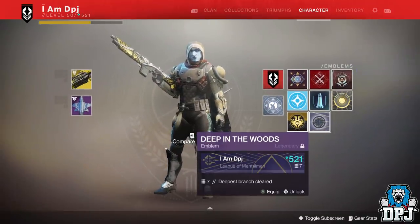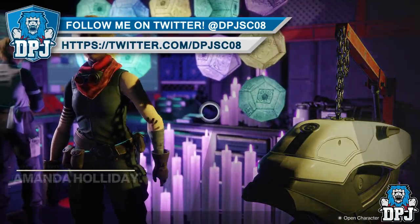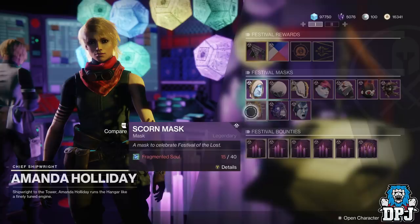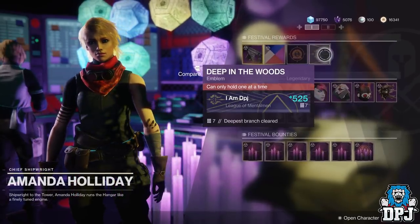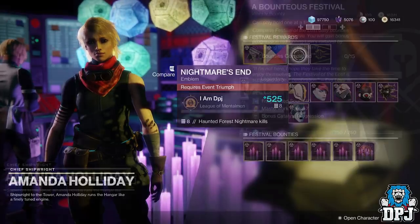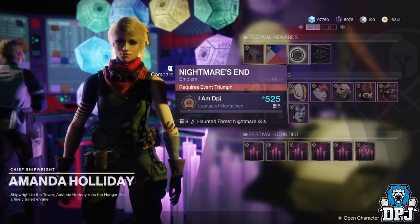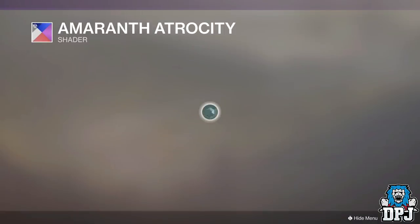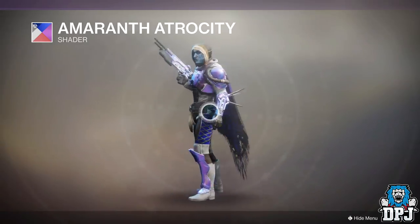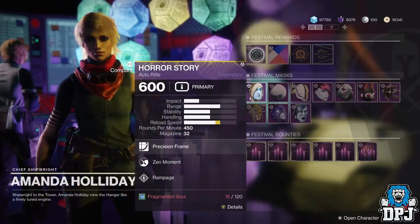If you visit Amanda Holiday after doing the Haunted Forest you will see she has new bounties for you. These bounties give you Fragmented Souls, which are used to purchase gear she has including masks and the whole Horror Story origin re-skin, which costs 120 Fragmented Souls. These bounties reset daily, and for doing 15 of these daily festival bounties you can claim the Bounteous Festival reward, which gives you 40 Fragmented Souls, 7 masterwork cores and bonus catalyst progression towards the Fighting Lion. The Horror Story drops at 600 power level no matter your level, so if you pick it up at power level 500 it will still drop at 600 — seriously helpful if you are a low level trying to catch up.